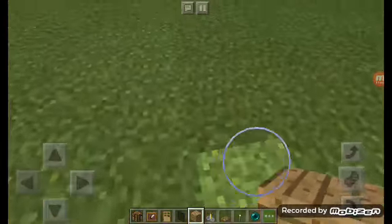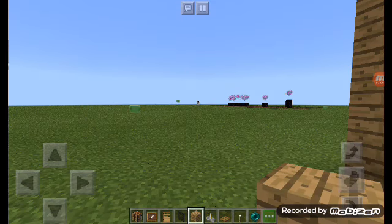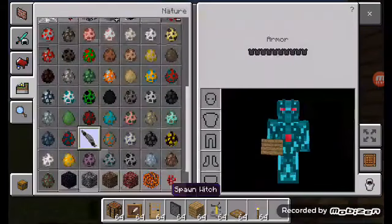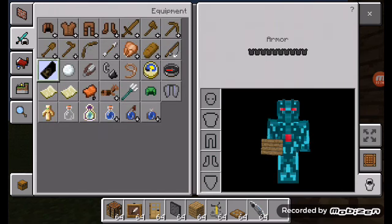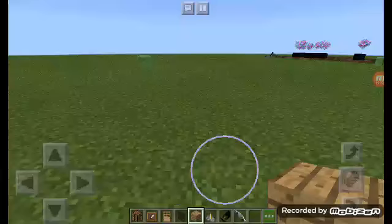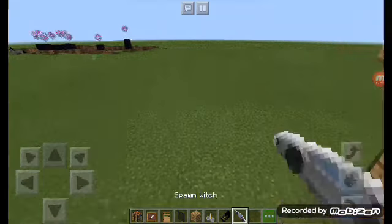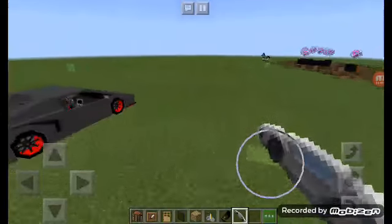I have a mod equipped. I'm going to show you guys the car mod I have equipped right now. It's this mod where you basically spawn a Lamborghini. The app I got the mod from is MCPE Master from MCPE. It's only available on Google Play, guys. So if you have Google Play, you should get it. I'm going to show you guys right now. Speaking of this, I should actually add a garage. Here is the Lamborghini over here.